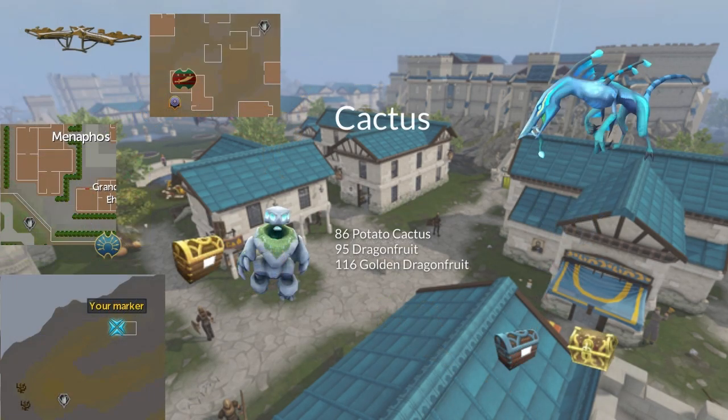For cactus patches, don't replant these either. You can get potato cactus seeds from hunting Jodinkos. You can get dragon fruit from Lost Grove creatures or elite clues. And you can get golden dragon fruit from tetra compasses, master clues, or Tier 3 Big Game Hunter encounters. The location on Anachronia — I've marked on the map where the totem hotspot is. If you have the totem of the abyss, this is a viable option to check that third cactus patch, though I personally have never done it.